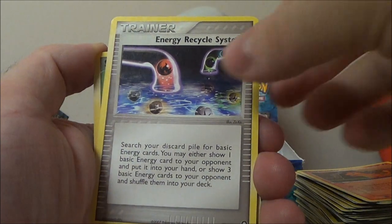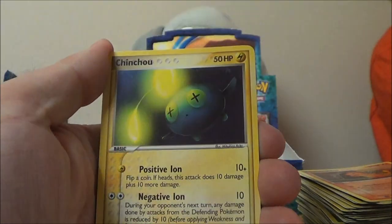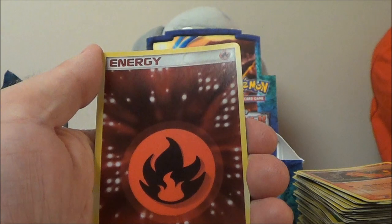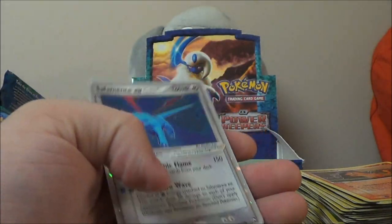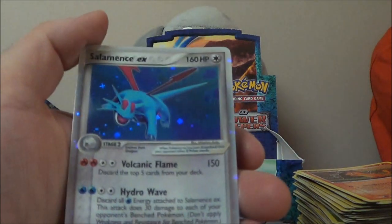We got a Vigoroth, Energy Recycle System — I also think that's new. Chinchou, Claw Fossil, Aerodactyl, Wynaut. Ooh, holo Fire Energy — that's new. And whoa, that's a Salamence EX! Woo-hoo! It is so pretty and beautiful!